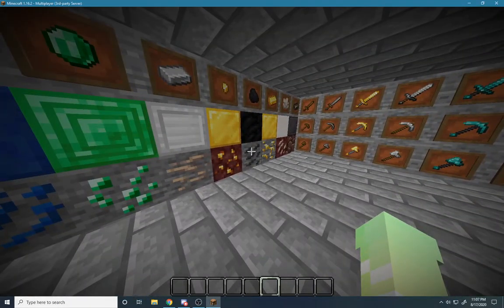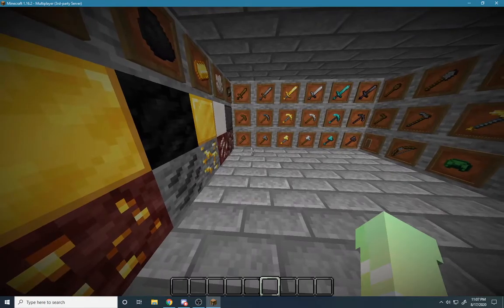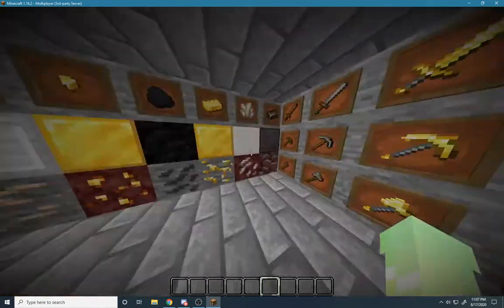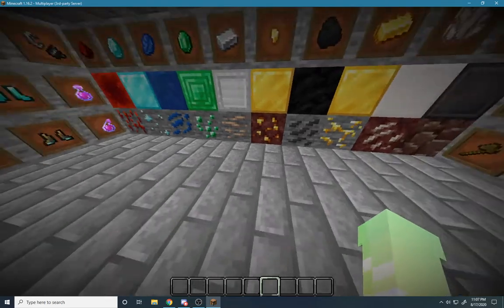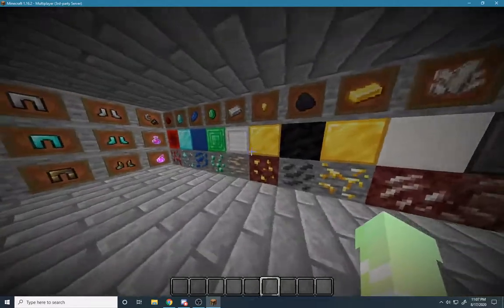This is by far my favorite 1.16 resource pack — I keep saying texture pack — for everything in 1.16. I'll always use this. I won't bore you to death anymore, let's get on with it. First are all the ores and stuff.